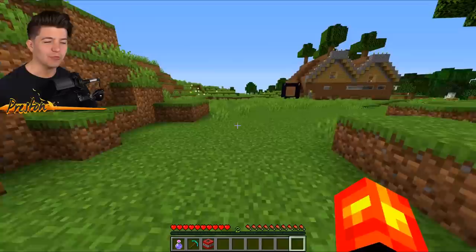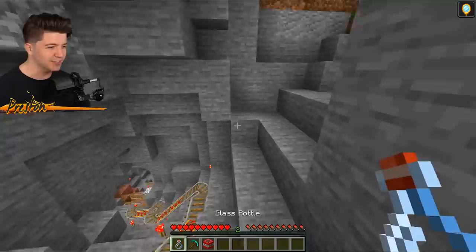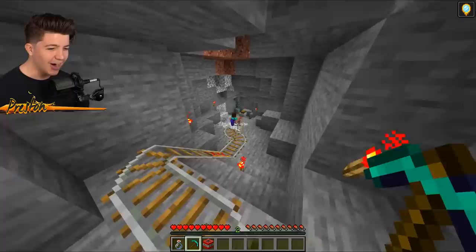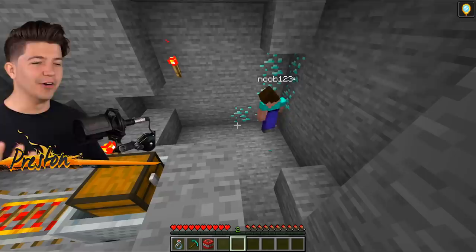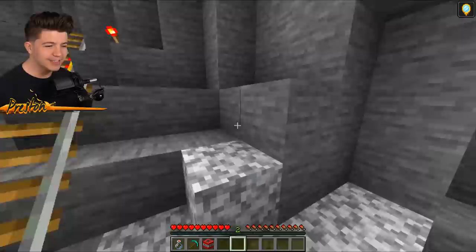Remember earlier when I thought the noob died in the lava? He actually has a secret minecart system that is really well done. I'm assuming this is where he's finding his diamonds. He's using redstone torches to light his pathway instead of normal torches — redstone torches don't work. The noob has found the mother lode of diamonds! That is a juicy vein of diamonds. Look at how excited the noob is — he finally has an iron pickaxe. He's learned that you cannot mine diamonds with a wooden pick. He's putting the diamonds in the minecart chest and pushing it up the system.